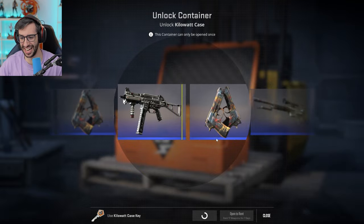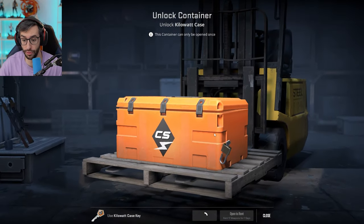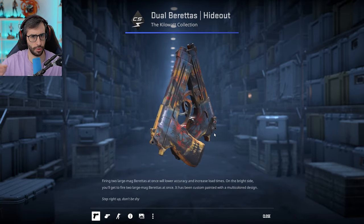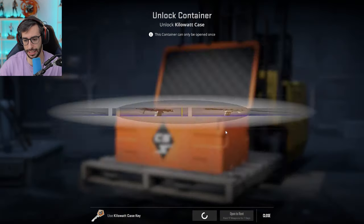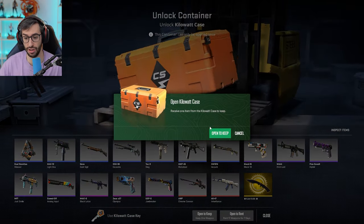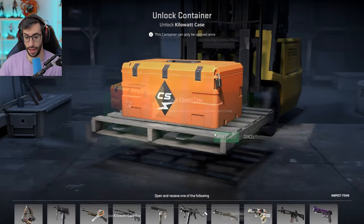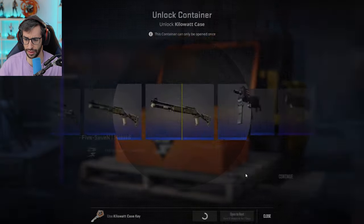Me preocupa más los cambios que han habido en Buff, el mercado chino. Básicamente ahora toda persona de occidente no puede vender skins en Buff sin tener un ID chino, así que no podremos usar ya Buff. Tendremos que ir a otras páginas. A lo mejor hago algún vídeo sobre las mejores páginas de compra y venta sin patrocinios. También han dejado de venderse cajas y containers, no sé cómo afectará eso al futuro.